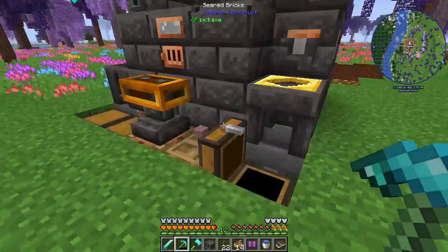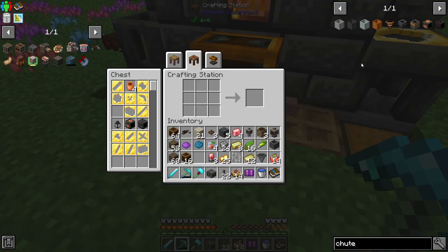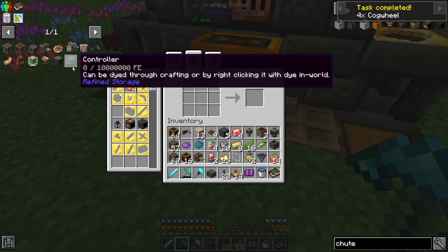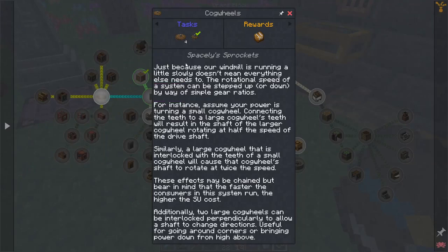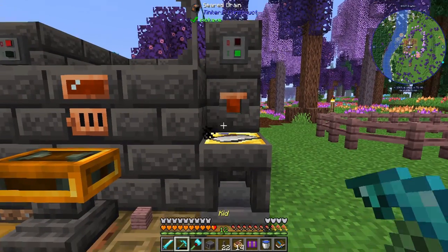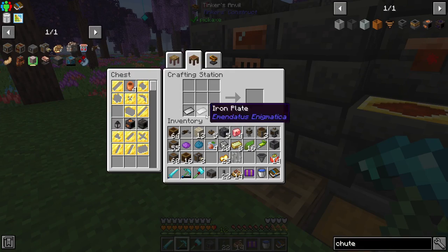Do we have any extra plates in here for iron? We have the brass hands for three of them. And then the Deployers — what are we missing? We're missing cogwheels: eight. Three Deployers. Where's the cogwheel one? Four large cogwheels. We're going to cast out the iron — we only need two, and we need two andesite alloys.